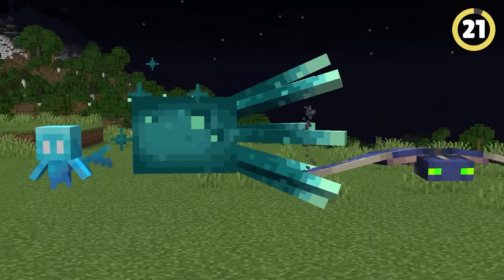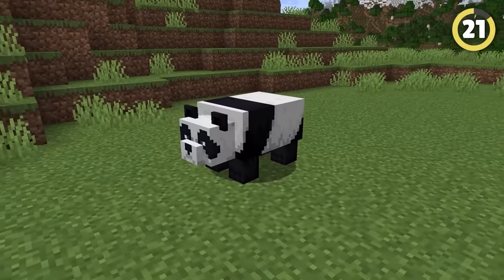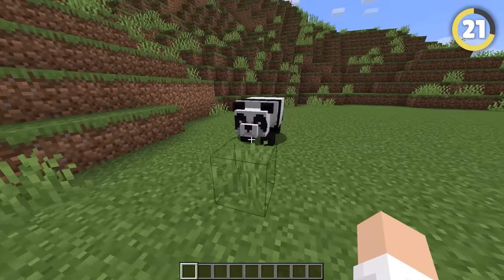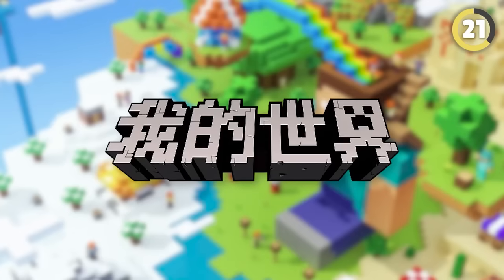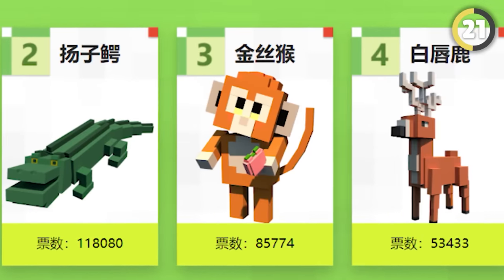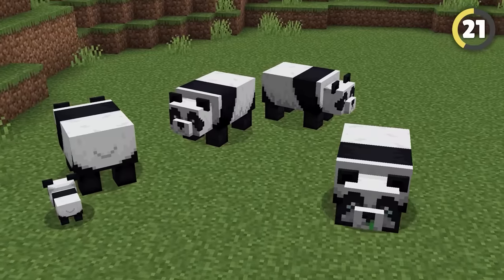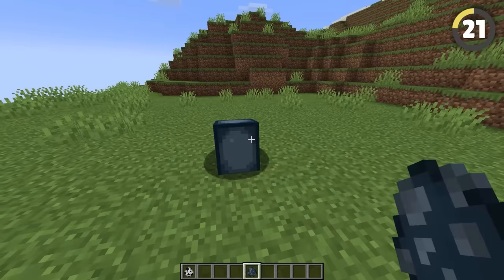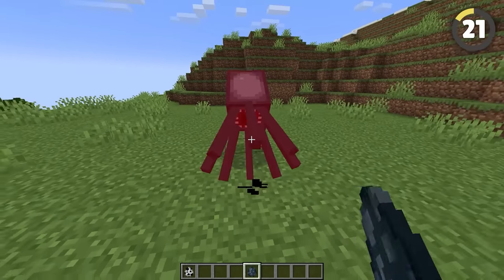The Phantom, Glow Squid, and Allay were all added in mob votes, but I bet you didn't know the panda was as well. It was actually added in a secret Chinese mob vote to celebrate the release of Minecraft China. Other contenders were crocodiles, monkeys, deer, and pink dolphins. Imagine monkeys in Minecraft — they might have given squid competition for goofiest mob. Crocodiles would have made swamps and jungles way more dangerous.